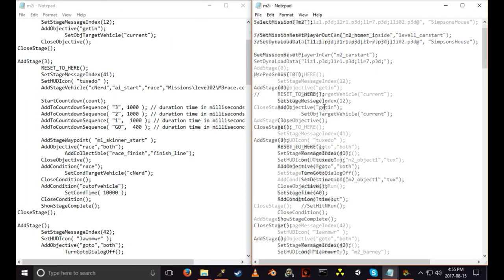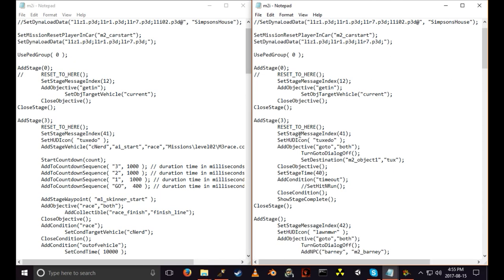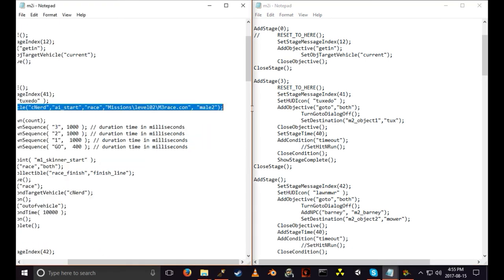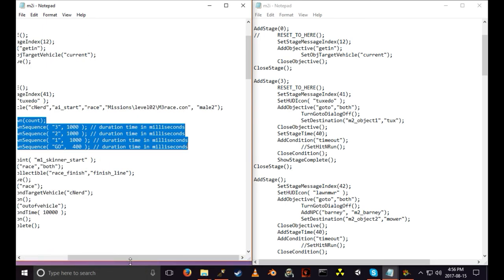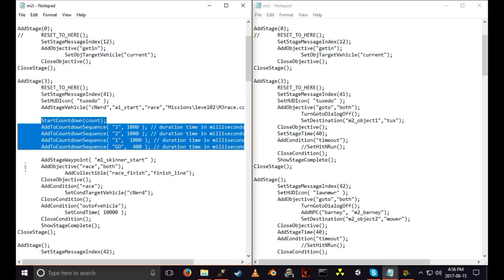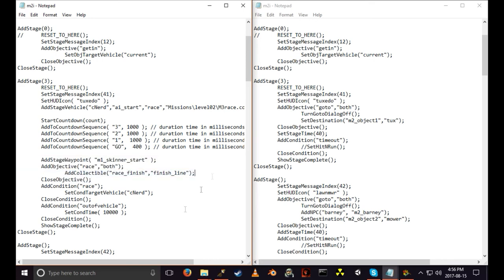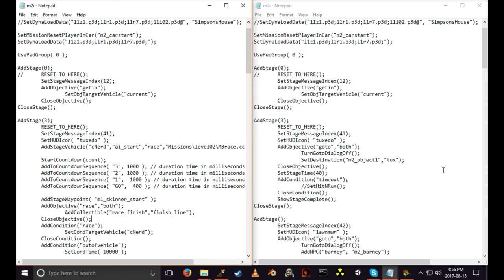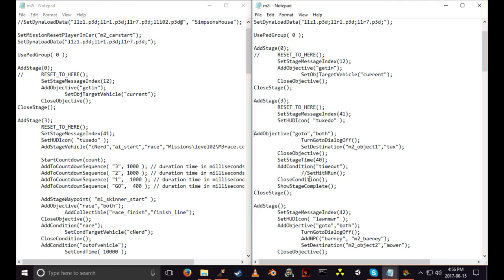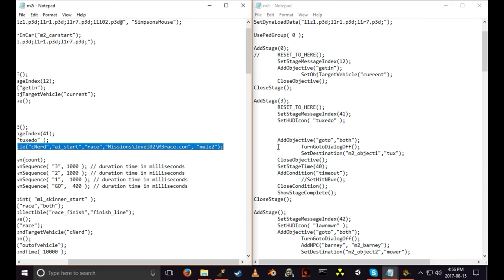Thanks to all the help from the modding community for helping me build it — I was trying to do this before and it wasn't working, but thanks to them it does. In this script, when you get in the vehicle it's going to add a stage vehicle (the racing car), add a start countdown timer, place the vehicle, add the race objective, add the finish line, and add a condition. I'm going to ease into this nicely and add the stage vehicle first.